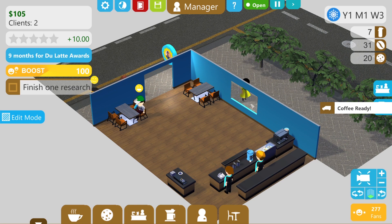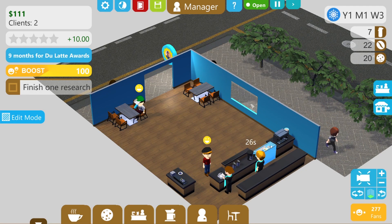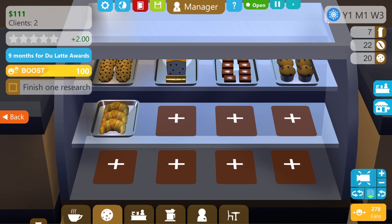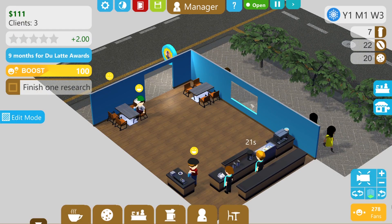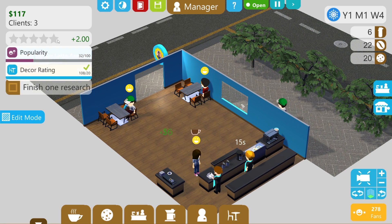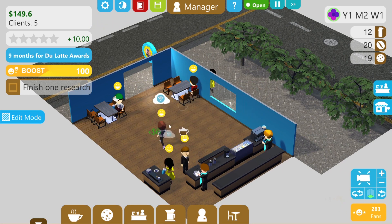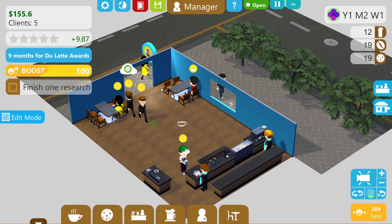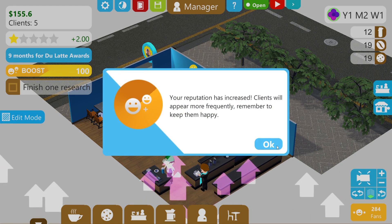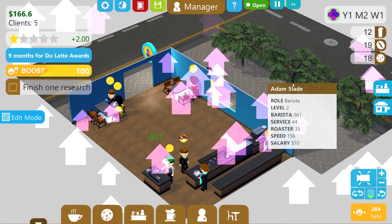More coffee is here, so we can brew our second air pot. Excellent, and the food is holding up - no one's bought food yet. We've currently got 278 fans and people are loving us. Our decal rating is awesome. Spring is here and I've achieved an overachiever achievement, apparently, which I'm sure is very nice. My reputation has increased - clients will appear more frequently, remember to keep them happy.